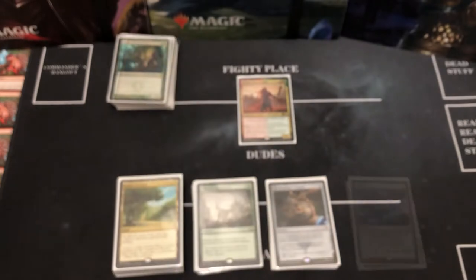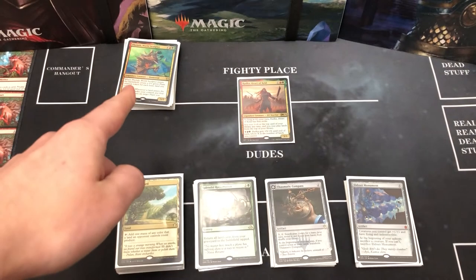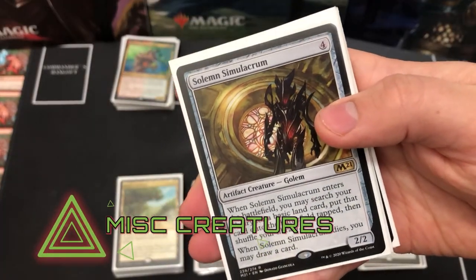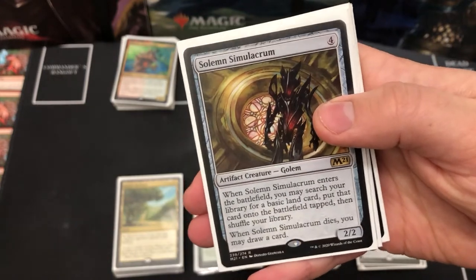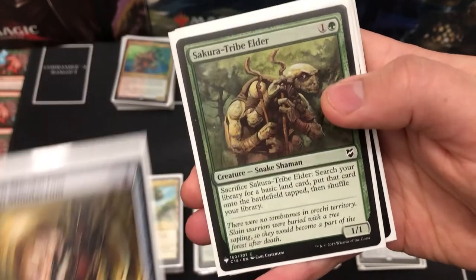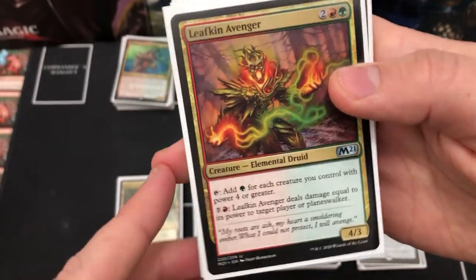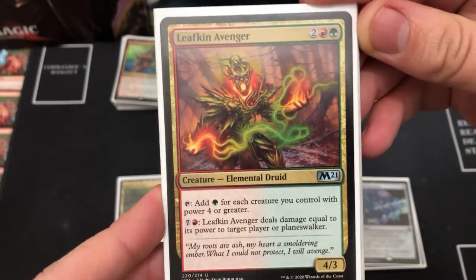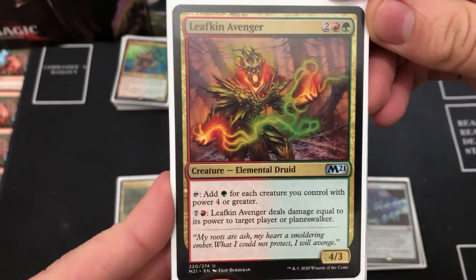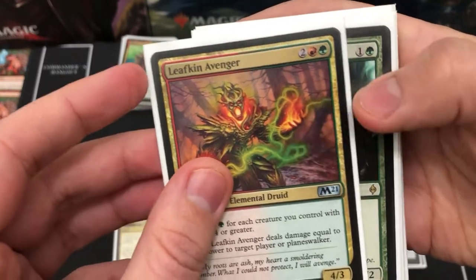Now moving on to miscellaneous creatures. Solemn Simulacrum is obviously a staple — gets you a land card and lets you draw a card. Sakura-Tribe Elder can be sacrificed to search for a basic land. Leafkin Avenger works very well in this deck as you can tap it for each creature you control with power four or greater, dealing damage — though that's not something I've used to great effect.